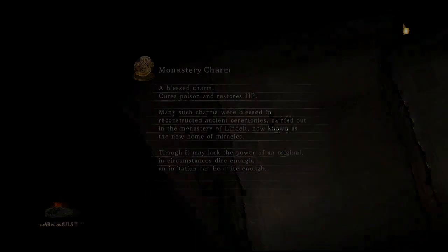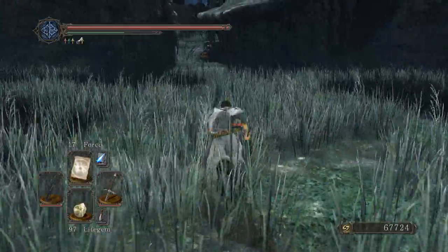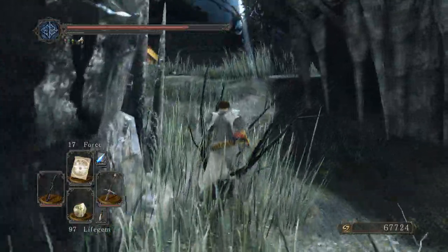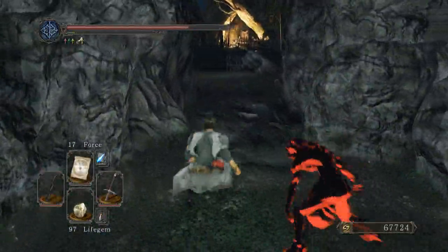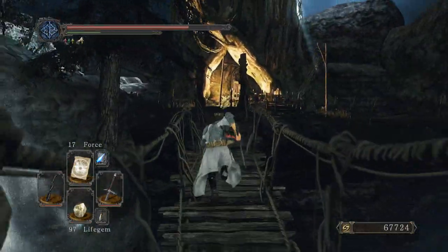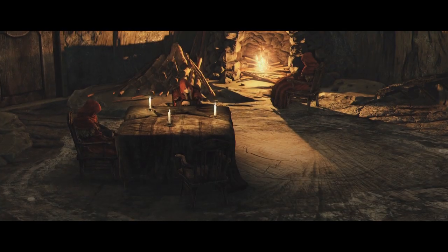I'll fight all the bosses minus maybe the Blue Smelter, since you fight the normal Smelter anyway. I'm not going to fight the Ancient Dragon because it's scaled to like NG+7 — I think 7 is the max difficulty, though some people think it's 10. That area is high difficulty because it's a farming spot for Twinkling Titanite.